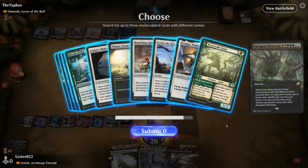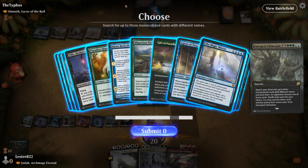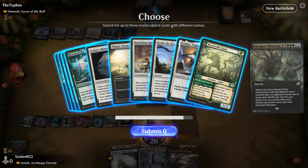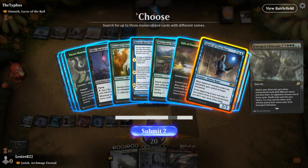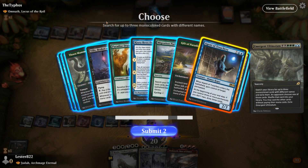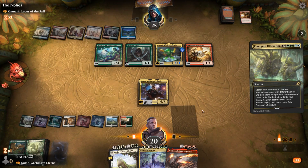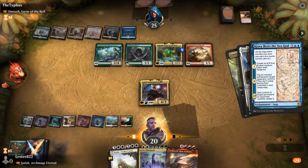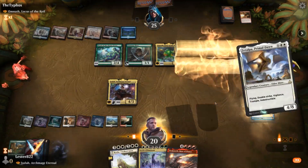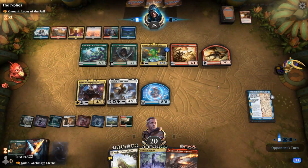What I get to do is play Emergent Ultimatum. It's very difficult to choose what I want, but I think I want Zatalpa, so no matter how big his Omnath gets I can always block it. I'm also thinking I can get Agent of Treachery and Kiora Best of Sea God — either way I'm stealing something. It's just a matter of does he want me to get an Indestructible guy? He decides he doesn't want me to steal something right now, so instead he gives me Kiora Best of Sea God and Zatalpa.